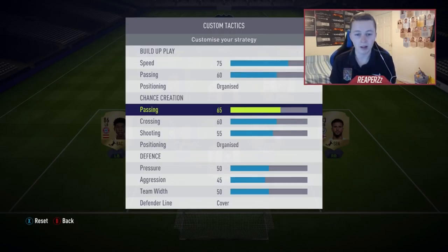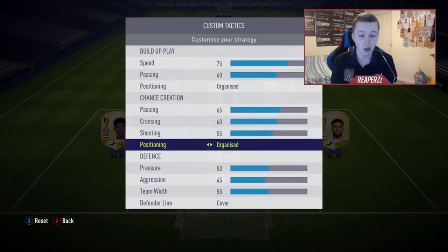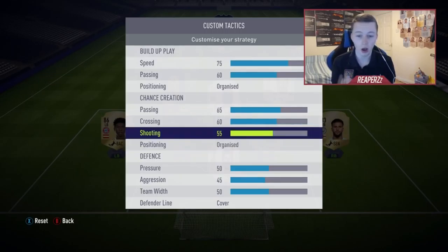Passing 65, crossing 60, shooting 55. For positioning I use organized rather than free roam — I prefer a structured team and would rather pinpoint where my players are in game. Shooting at 65: I don't really shoot a lot, but when I do shoot it's basically going to be a goal — I like to make sure I'm going to score before I shoot.